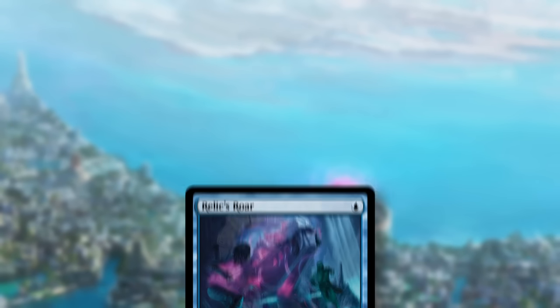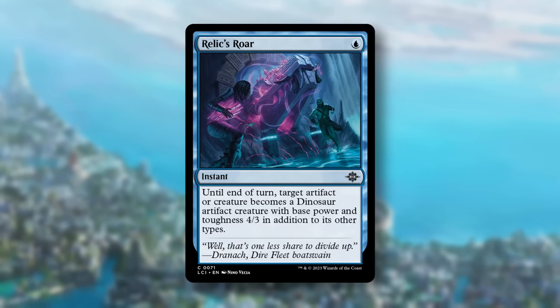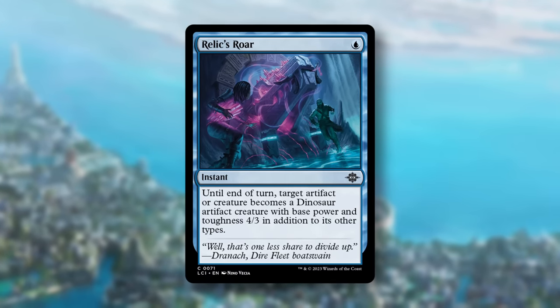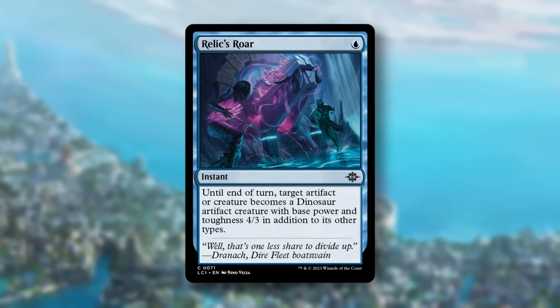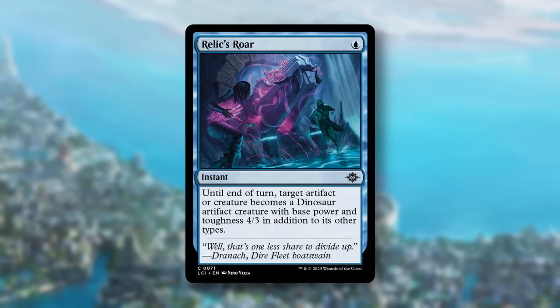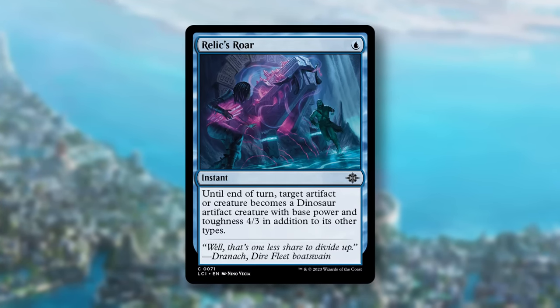Let's move on to blue. At number three, Relic's Roar. Normally a card like this would just be good, not great, but a few things are different than usual. First, it's only one mana — when effects like this have traditionally been two mana, that is a massive difference, especially with recent limited formats being faster than ever. Second, there will be tons of trinket artifacts laying around, like maps and treasure, and some of the crafting artifacts you can animate on blocks to ambush attackers.